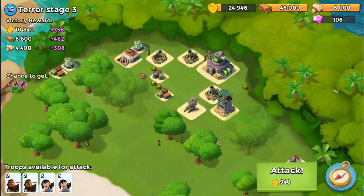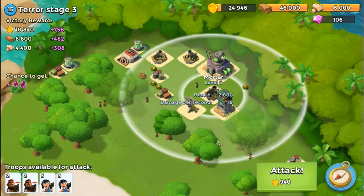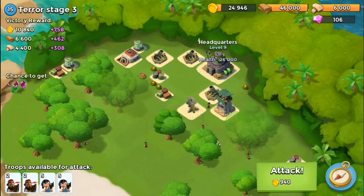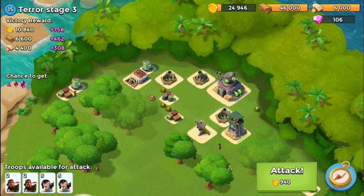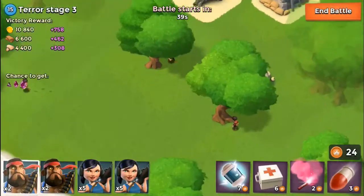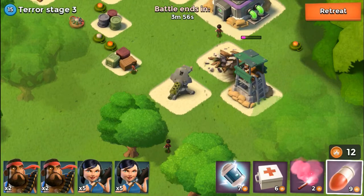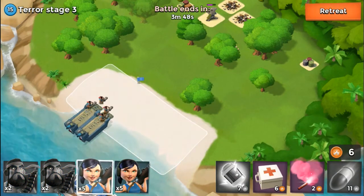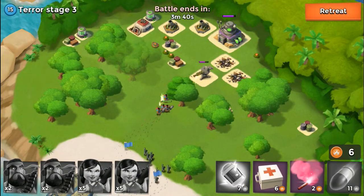Now we're going on to terror stage number three. This one's going to be a little stronger — we have multiple mortars as well as a machine gun, sniper tower, and mortar. The question is: do we take out those two mortars, or do we try to take out the sniper tower and the mortar? Personally, I'm going to take out the mortar and sniper tower, because these mortars won't do too much damage to my heavies and zookas while the sniper tower will. Four artillery strikes — there we go — and I'm going to send in my heavies followed by my zookas to take out this machine gun first, then head over to those mortars.